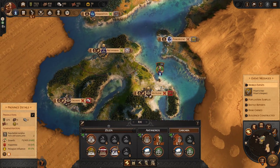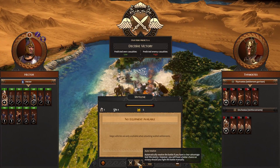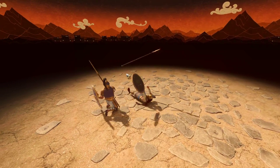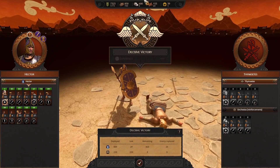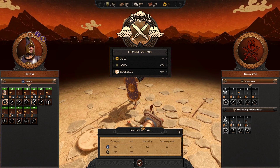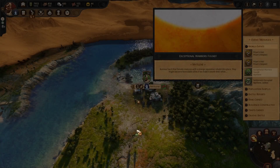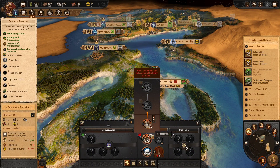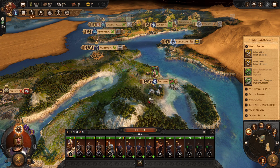Let's go ahead and press the attack — we'll auto resolve since it's a decisive victory now. We killed a lot of their army and can replenish our forces with theirs. We're going to occupy this city because we just want to get more resources. This is a bronze settlement, so a lot of the buildings we can build should focus on bronze as our production source. Easy W there.